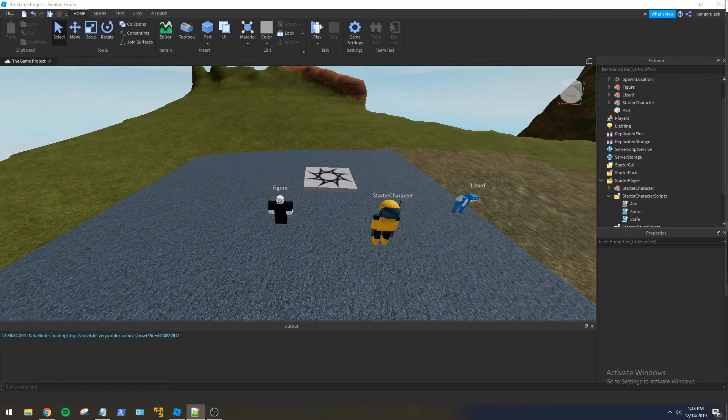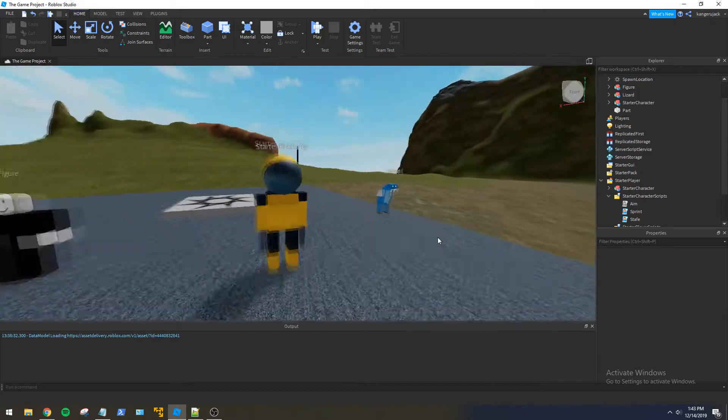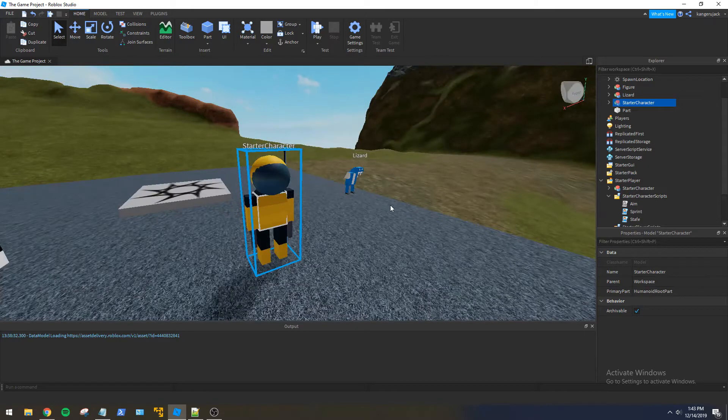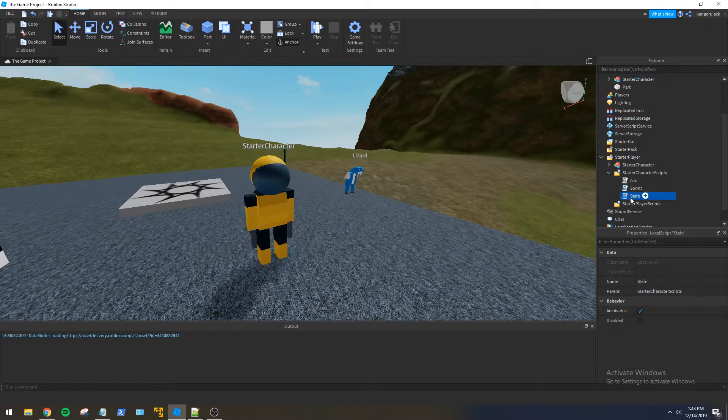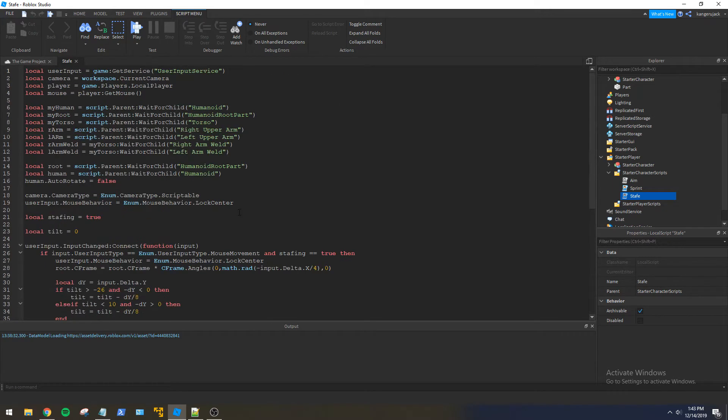Hello everybody, Yellow Mustang here again with another Roblox game development video. Today we are back in our world again. Last time we got the arms aiming properly — one of the arms at least — and we were messing around in the strafe script. I want to clean this script up and put this stuff back into the aim script.